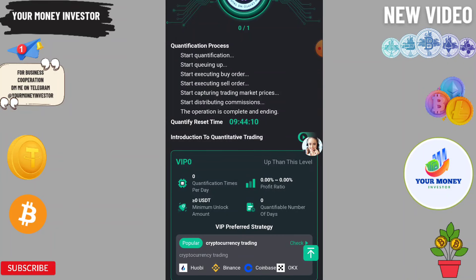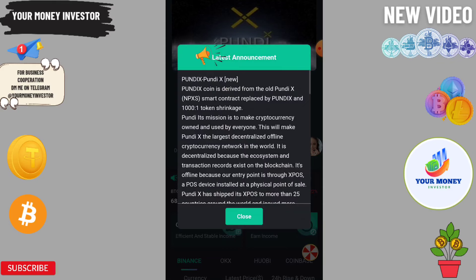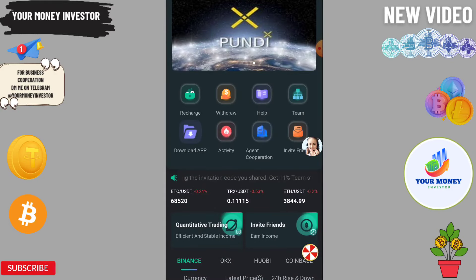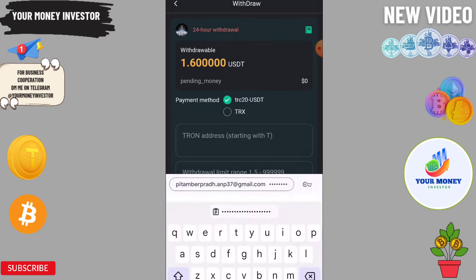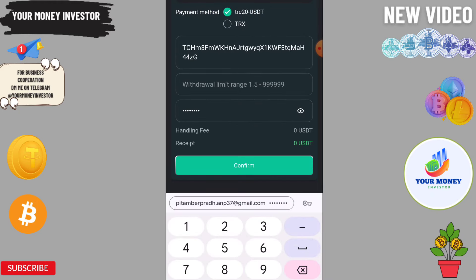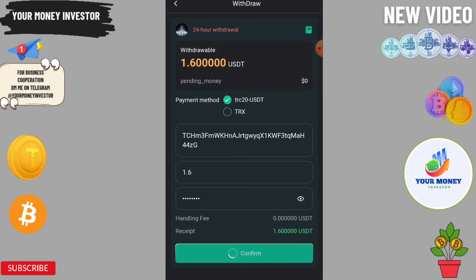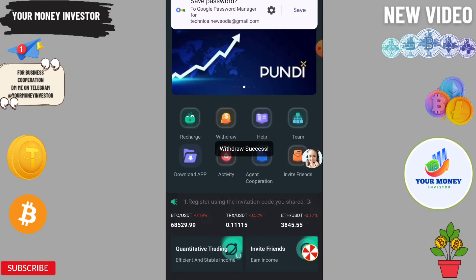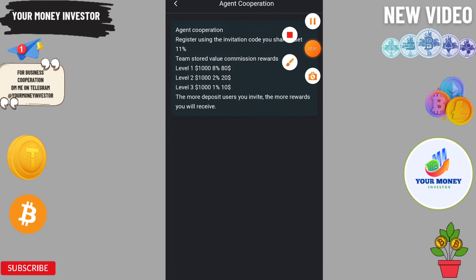If you deposit 15, your total profit will be 1060 USDT. No need to deposit 165 — just deposit 75 and get 21. Now I am going to show you the order group. I have received the funds — I will refresh it so you can check. It has been credited instantly to my wallet.